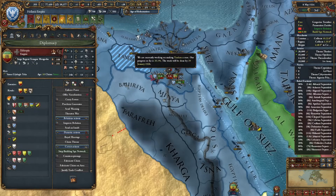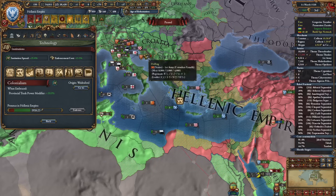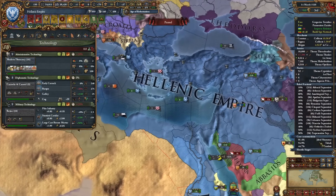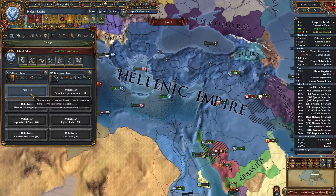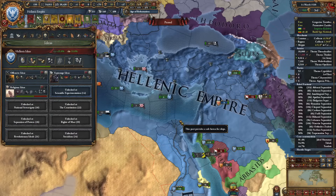Yeah we're stronger. I currently don't have the money needed to embrace colonialism, but I really want to start getting new ideas so I'll get level 10 admin at least. For the third idea group I might go for something from the admin section — religious, I think, is necessary at this point because we're having lots of issues with religious unity.